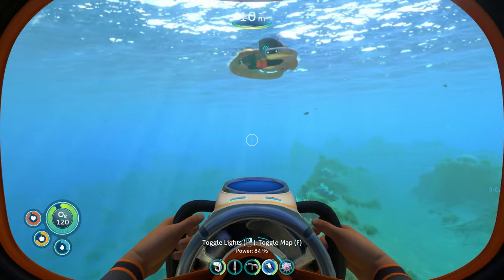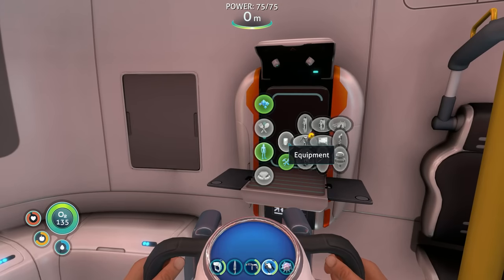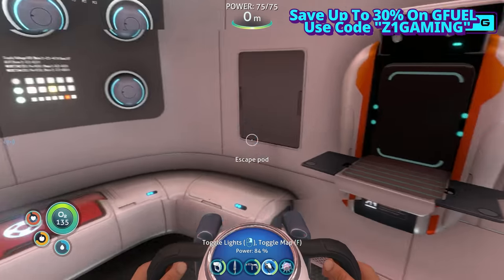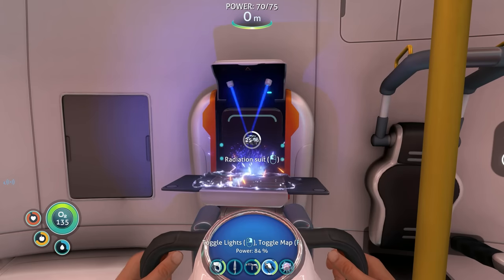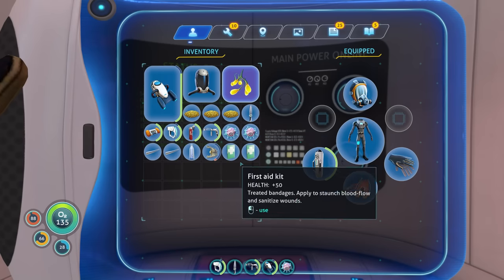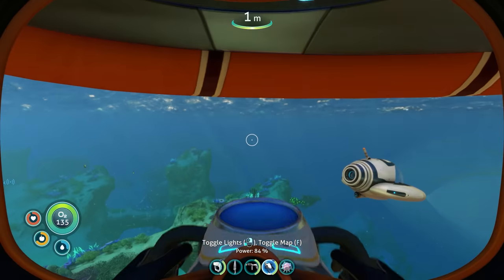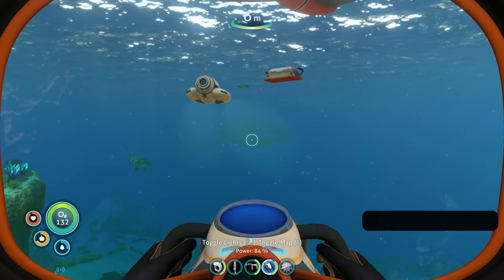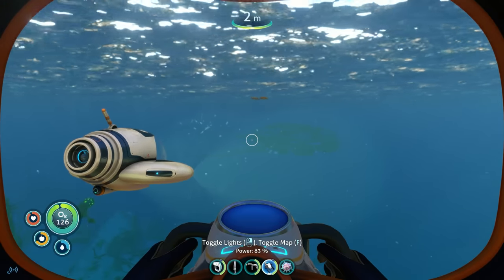Alright, we're done playing with those — we had to do it, I've never done it before, it was fun and neat. Let's see what we need for the radiation suit now, because that's going to be a big deal. Radiation suit: two fiber mesh and two lead — that's it! Boom, one radiation suit. We got the gloves, the suit, and we just need to put the helmet on when we go over there. Are we ready for the Aurora? We've got the repair tool, knife, food and water — probably good. Maybe we'll go fix the Aurora next episode. Thanks so much for coming out, if you enjoyed like and subscribe, and I'll see you in the next one!